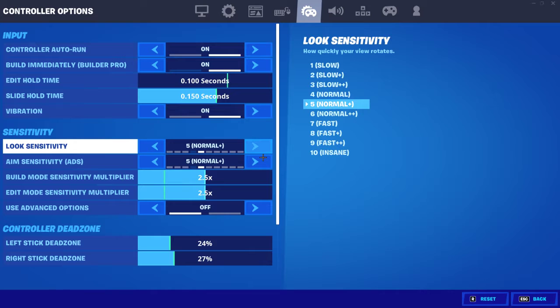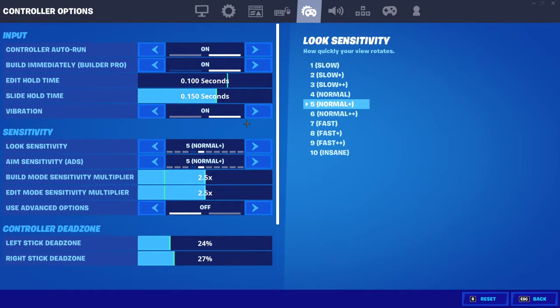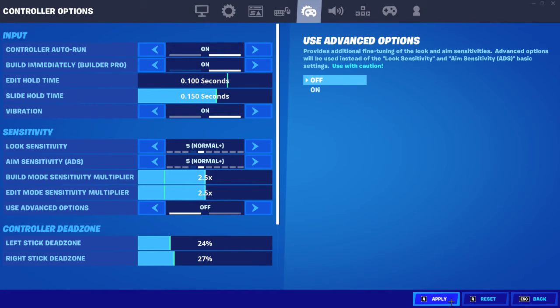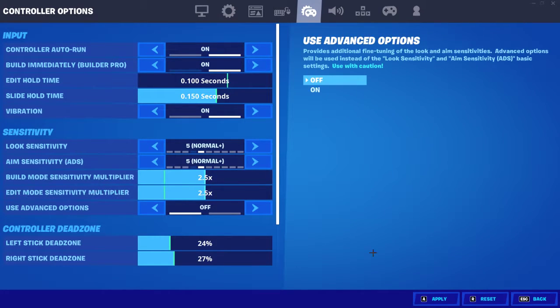Look sensitivity — you can do this to whatever you want. For macro spam, I say go to fast plus plus. But if you just want normal, I recommend going to fast or normal plus plus — they're basically the same thing. Edit mode sensitivity multiplier — same again: if you want the macro spam, make them both max; if you want to just keep it normal, make it half.